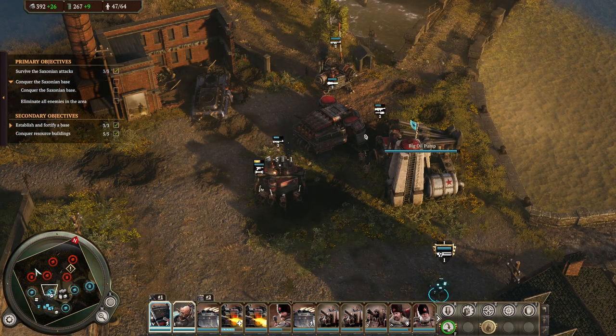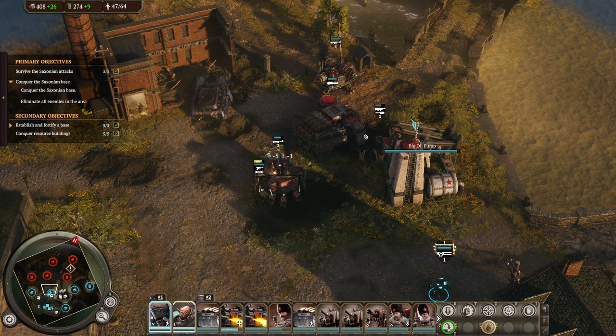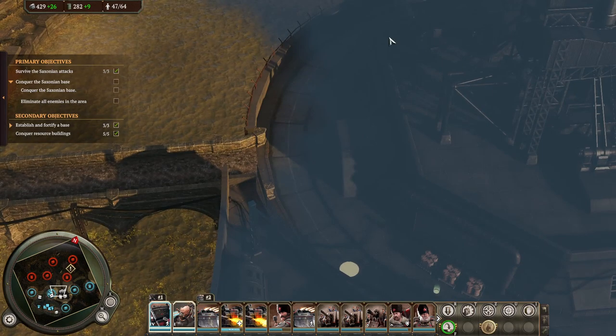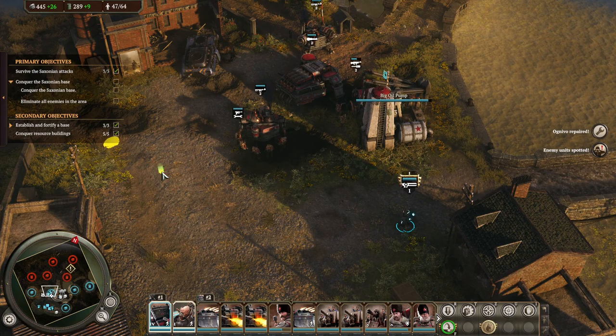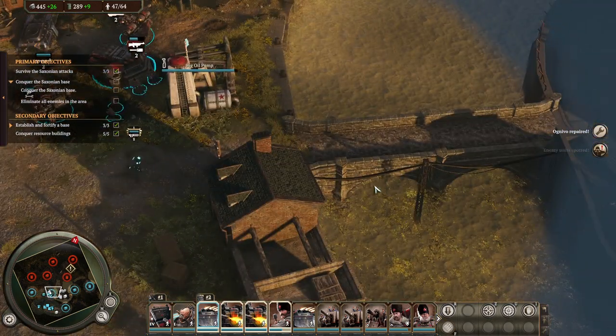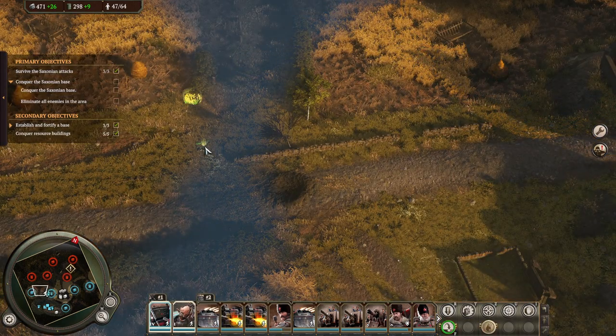Should we take out the base over here? Conquer the 600 base — eliminate all enemies in the area. I think this middle part doesn't really interest me at all. We're just going to go ahead and take care of one side, because then we'll have less to deal with.